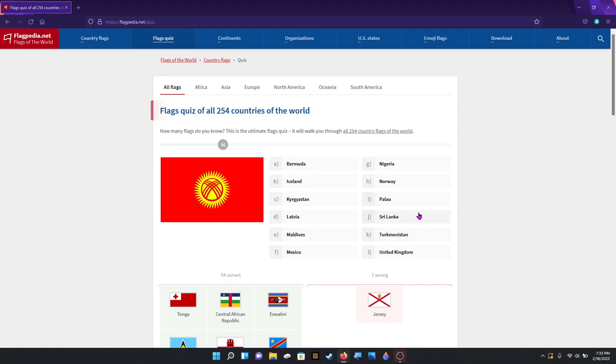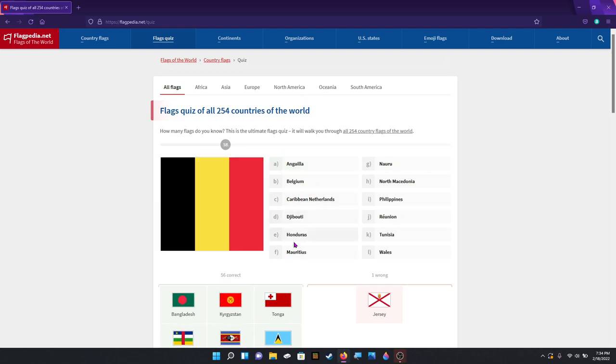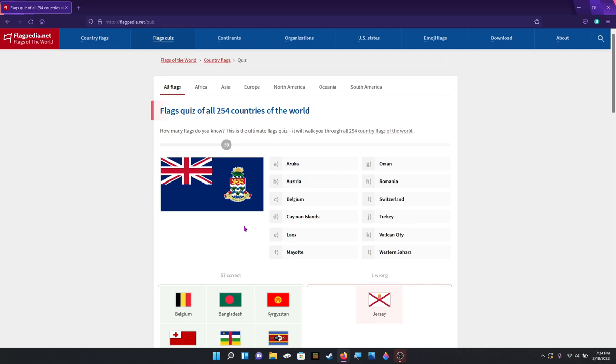Kyrgyzstan. Where's Kyrgyzstan? There it is. Bangladesh — and if you can tell that circle is slightly off, it just drives me nuts. That's Belgium. Here's where it gets annoying with all these British territory ones. I'm thinking of which ones on here are British — Cayman Islands is British.